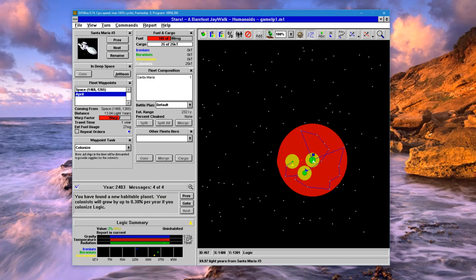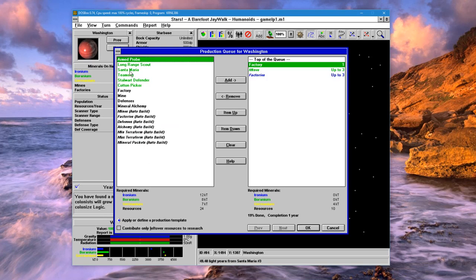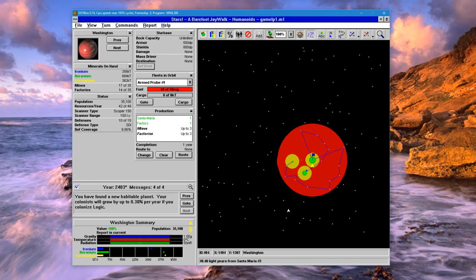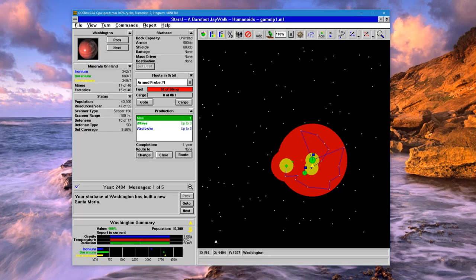So if we go to our planet, we can build a new colony ship — let's build that before everything else. We'll generate a new turn, and we found another as well. We have colonized our first colony.